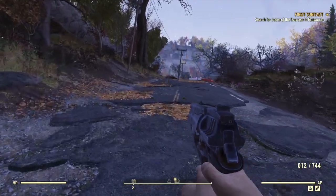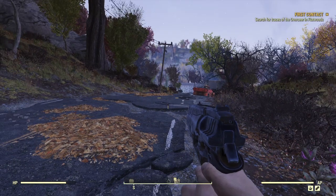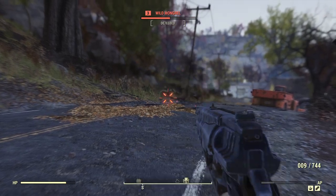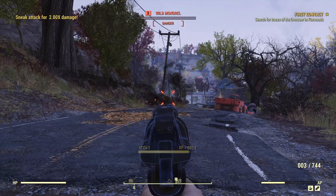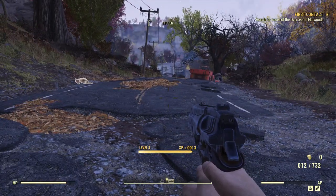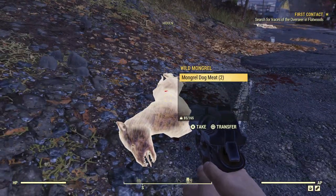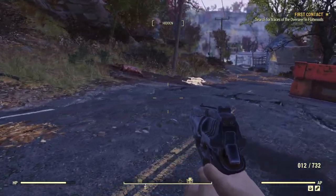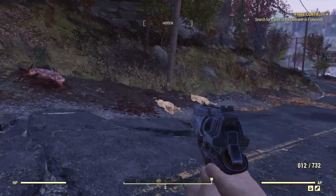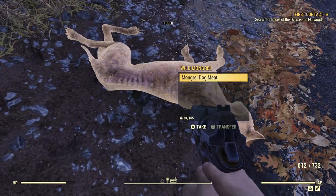There's usually a pack of dogs down here by this telephone pole. Yep, there they are. Let's go ahead and see if we can sneak up a little closer. We got all three of them — that was pretty good. There's actually some radstag meat here, and the hide is important. We will need that leather when we upgrade our armor.